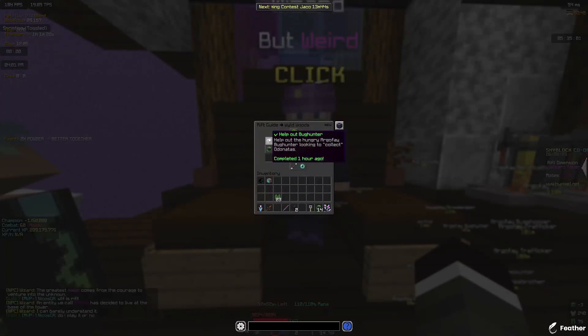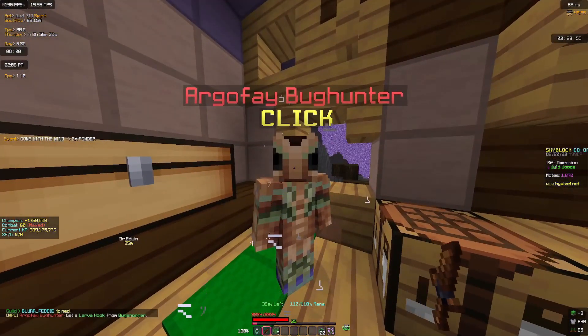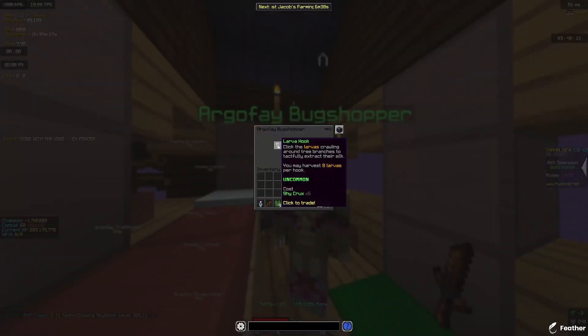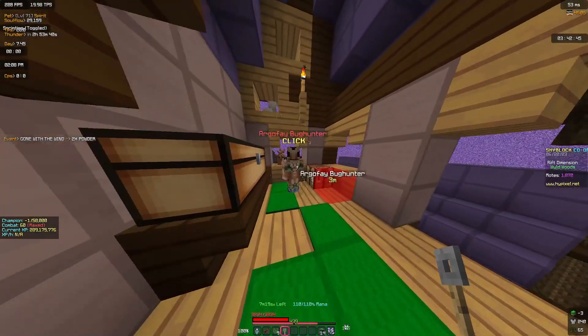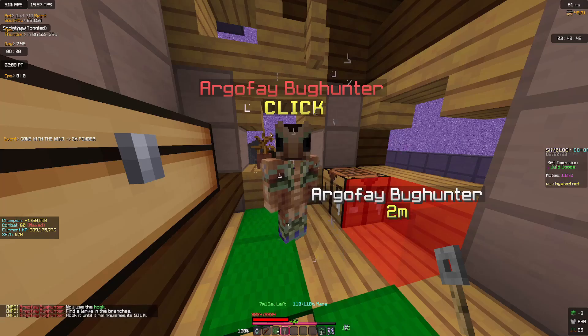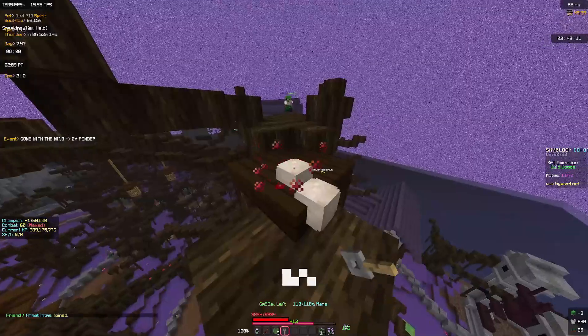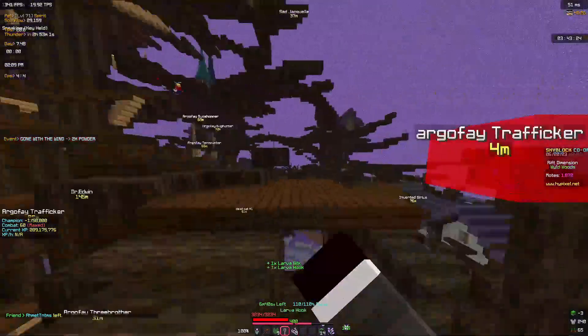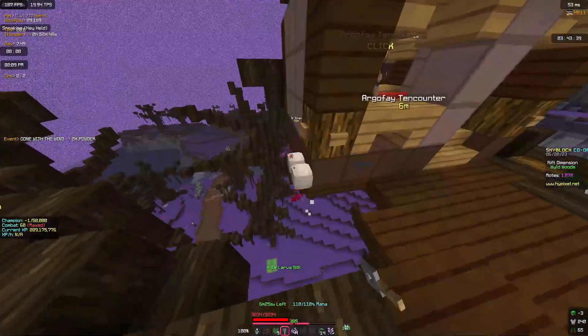First thing we're going to do is help out the bug hunter. After speaking to the bug hunter, he's going to tell you to get a larva hook. Go to the bug shopper and buy one. After getting the larva hook, go back to the bug hunter and he'll give you a quest to get some silk. To get silk you'll have to go and kill all these worms around the trees with the larva hook — you'll get one silk per kill.